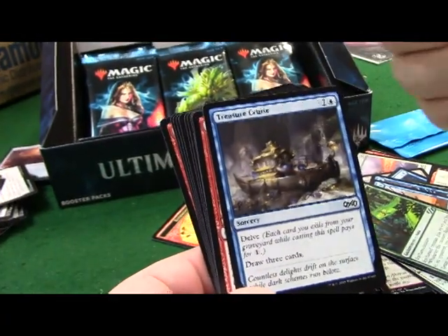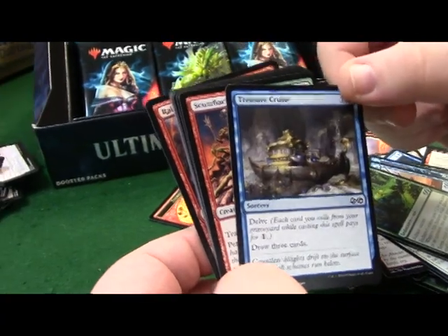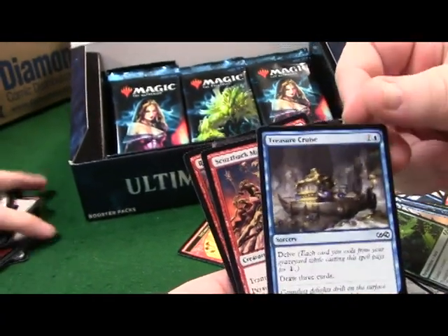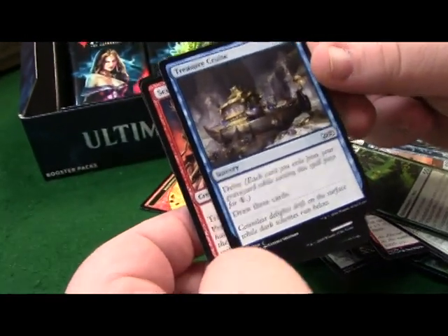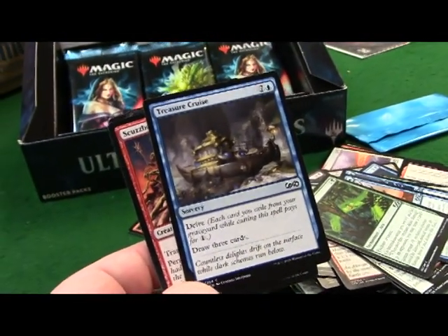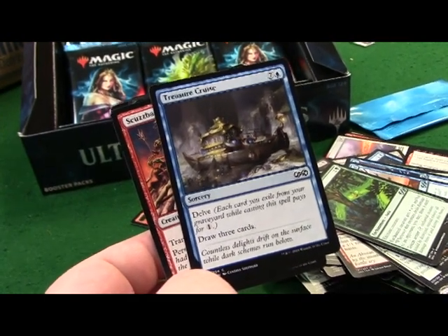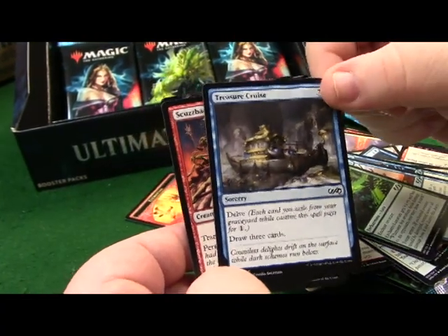If you guys haven't picked up on it, I'm a green player. I love big creatures - anything to make my creatures even worse than they are. This one's only a 10/10 with trample, but now it's got vigilance and first strike. Treasure Cruise - if you have an exile deck you can basically cast it for one if you exile enough stuff, and you get to draw three cards.